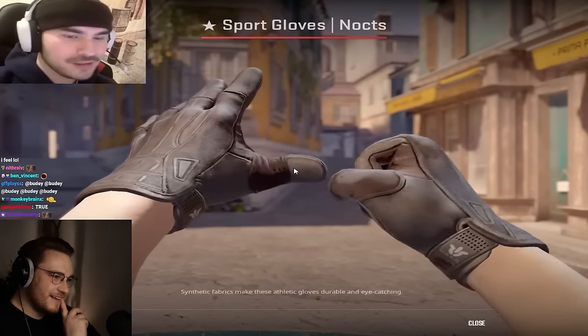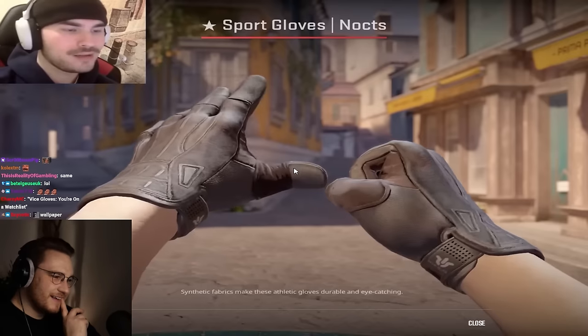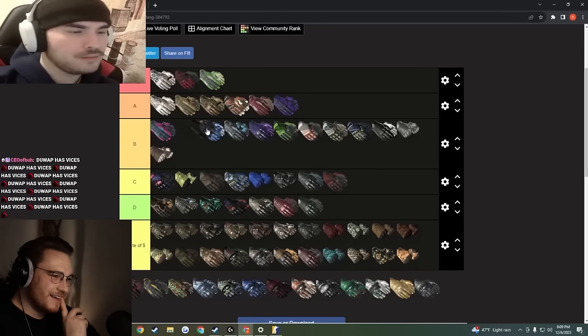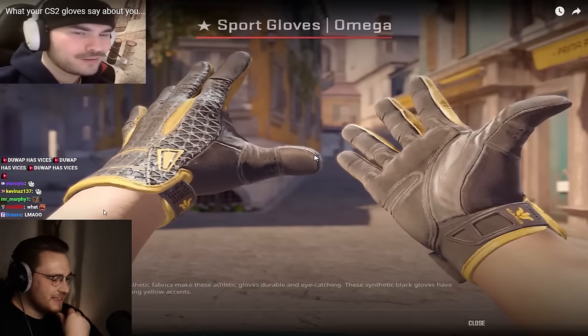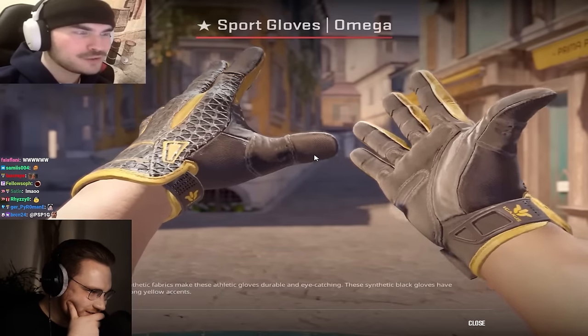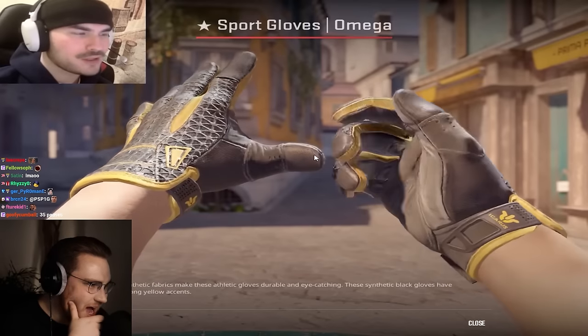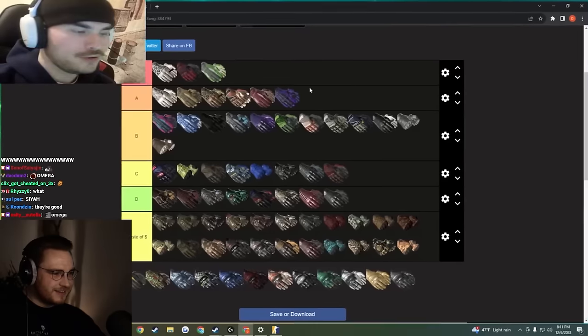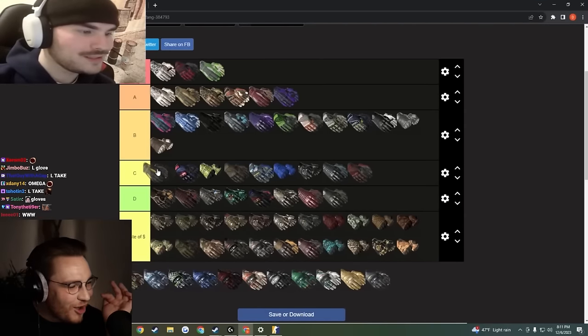Sport gloves nox — the OJ Simpson glove, if you will. Yeah, this is just a black glove. If you're buying nox you wear Rick Owens in real life — TikToker if you wear these. B tier. Next up we got the omegas — probably your best neon-yellow sock option, but these kind of piss me off. You live in upstate New York and eat at Shake Shack every night if you wear these. Omegas are mid — going top of C tier.